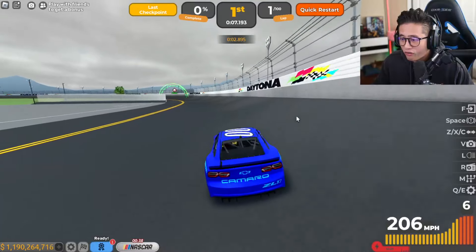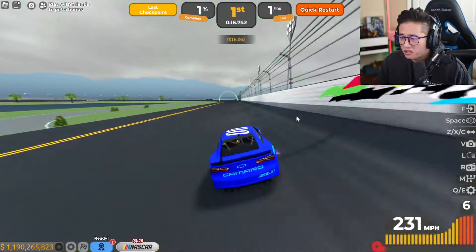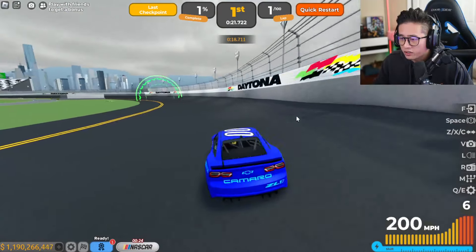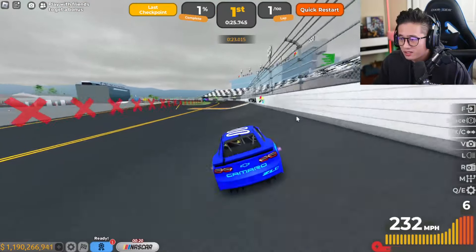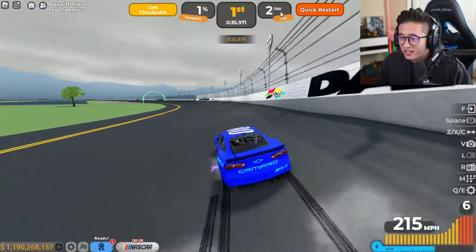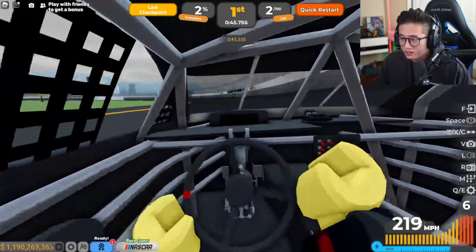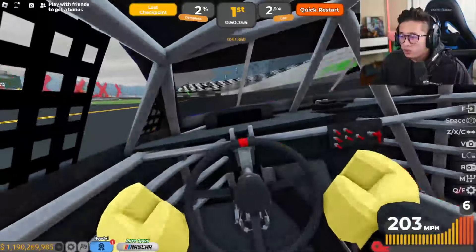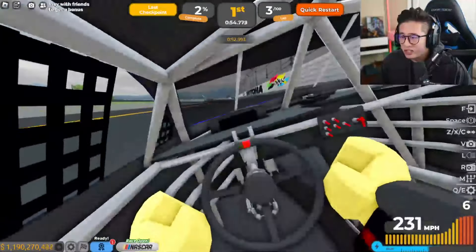This is literally the perfect car for this race. Look at the turning — there's literally no effort required. It's crazy. You can see at the top it says 2 out of 100 laps. And here's first person mode in the brand new Daytona NASCAR Camaro — it's super easy to drive, insanely easy.